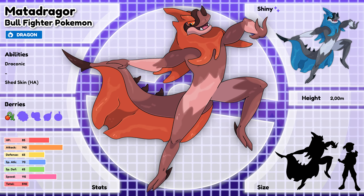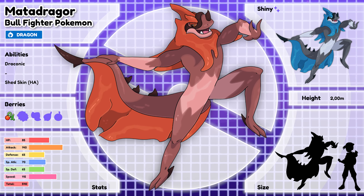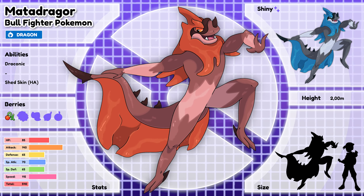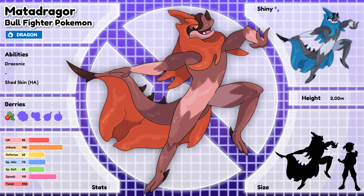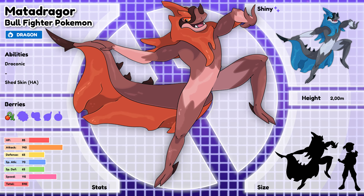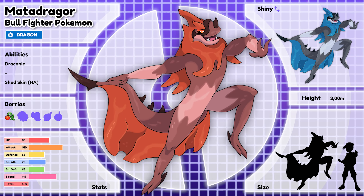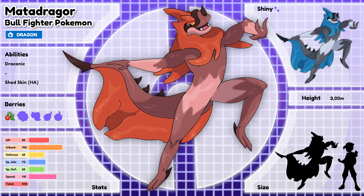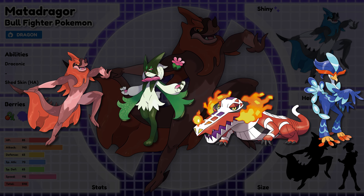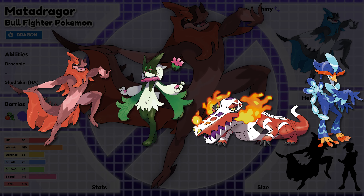Matadragor, the bullfighter Pokémon. This Pokémon is a beautiful sight to see — it moves gracefully but insanely quickly. It uses both its frill and tail to provoke entire herds of Tauros to attack, then uses its agility to easily maneuver through them, upping its ego above healthy limits. If Matadragor ever loses a battle, it usually falls into a deep depression. I would 100% pick this design over the others in this generation. Render-wise it might be a bit different, but I would say the design elements fit in perfectly with the others.